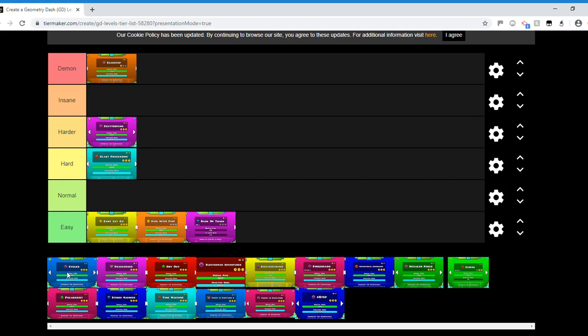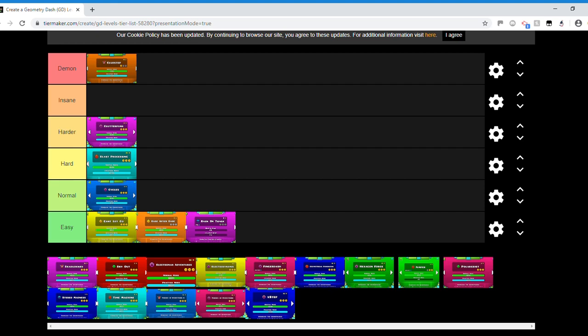Cycles is going in the normal category. In my opinion, Cycles is the easiest level outside of the original seven. People talk about the volleys of triple spikes at the start, but those are spaced out pretty far. The ball parts are super easy. The only tricky thing is the coins, but we're not considering that for this list.